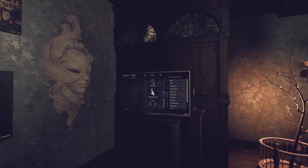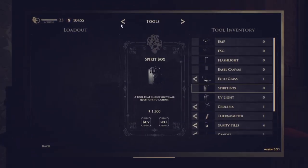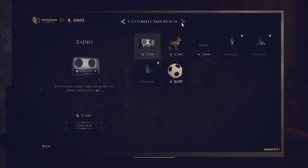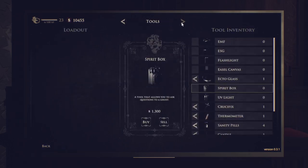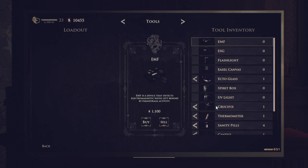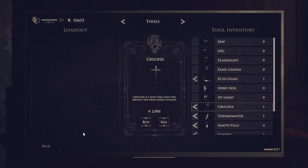Let's go over here to our loadout screen and as you can see everything here works perfect. I hit left and right arrows and I can toggle just fine. If I click my flashlight it goes to flashlight, if I go to EMF it goes to EMF, etc.